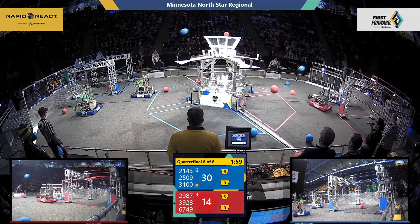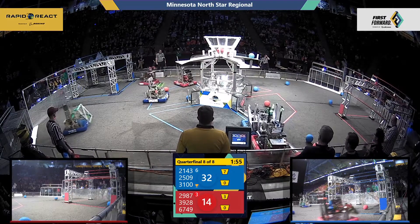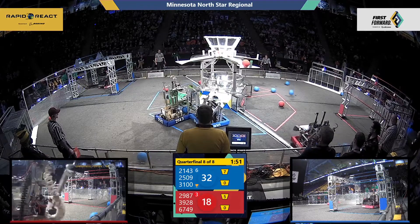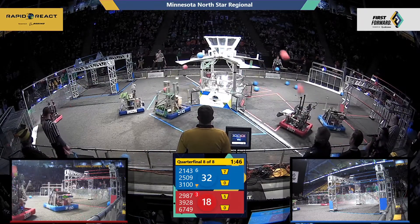Red Alliance starting with some cargo up into that upper hub. It looks like Team New Torino is leading the charge. 3100 looks to be playing some defense over here, shoving around 2987. We've got Team Tobor scoring some more Blue cargo.